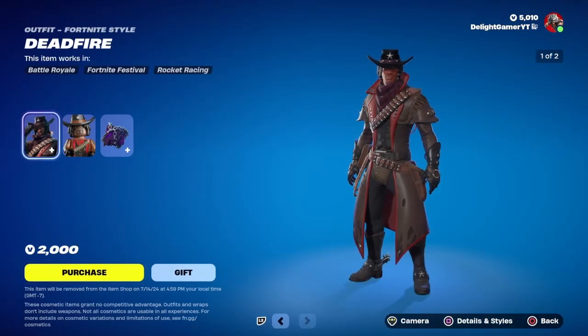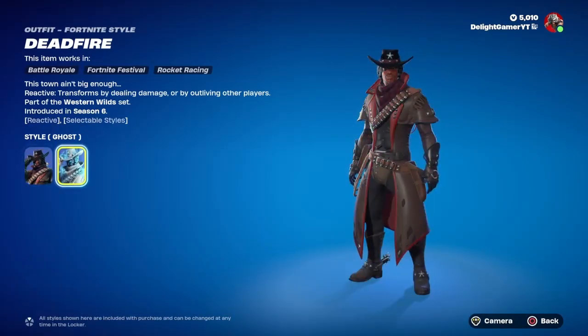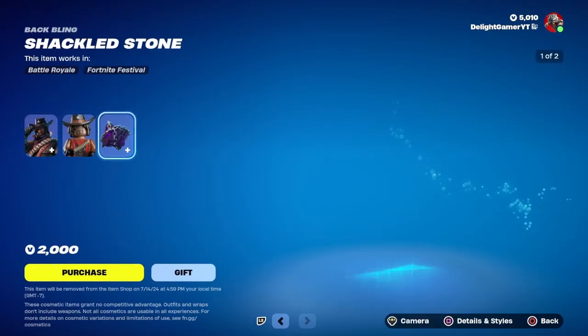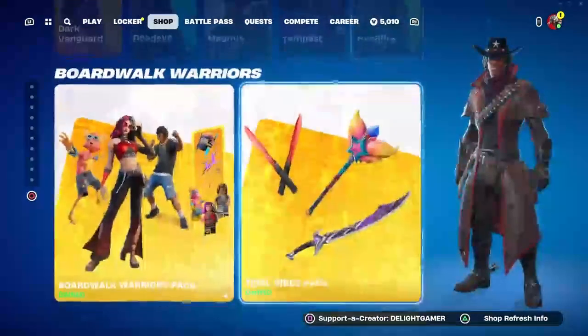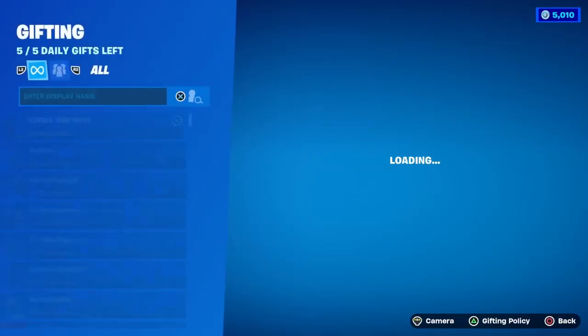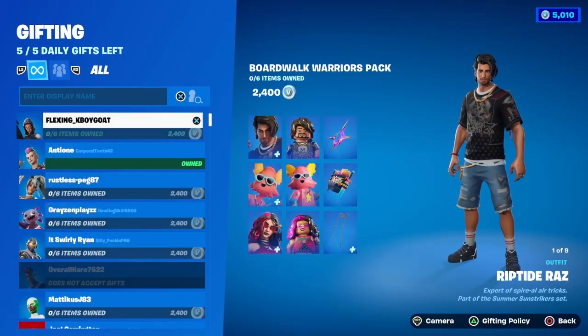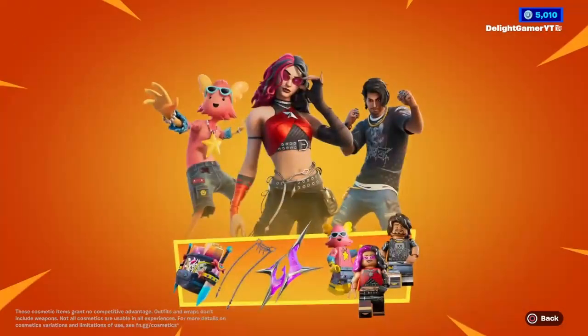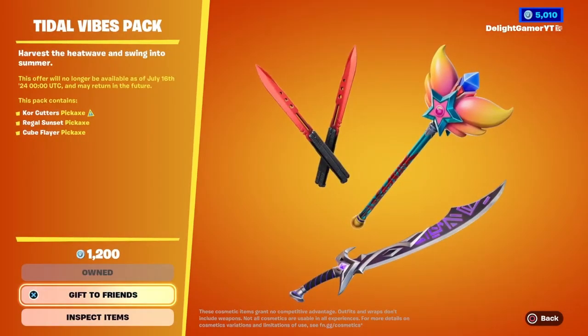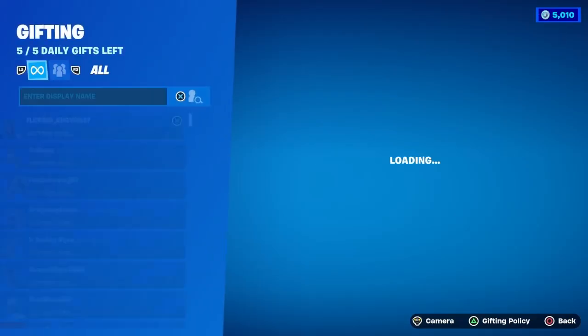You also have Deadfire in the shop — he changes based on eliminations I think — for 2000 bucks with the Shackled Stone back bling. The Boardwalk Warriors pack is in the shop for 2400 V-Bucks, I believe that came out last summer or a couple summers ago. Then you have the Tidal Vibes pickaxe pack for 1200 bucks, which gets you three total pickaxes.